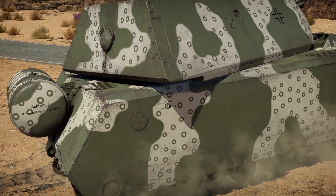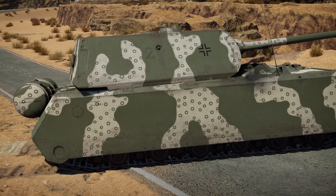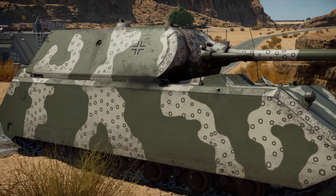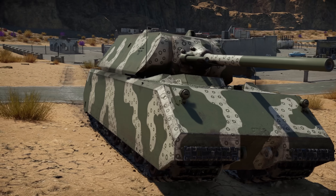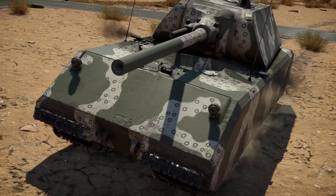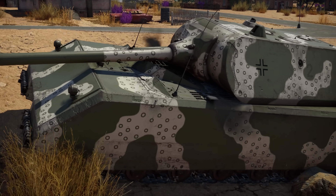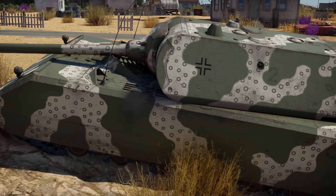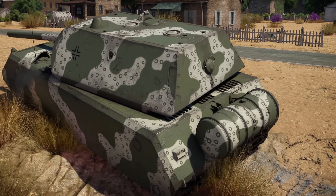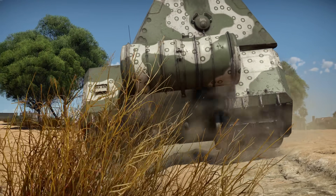As soon as you cross into rank 5, you can unlock the Maus. You only need 1 RP in the Maus to be able to research it anytime — even after the event ends. So if you convert even a small amount of RP into the Maus during the event, you can continue researching it at your leisure afterward.